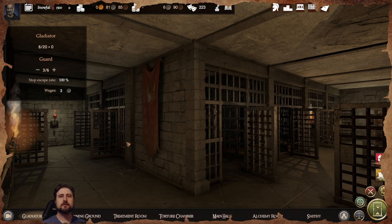Tip number five for the game: your gladiator account can have up to 20 gladiators and six guards. However, your escape rate increases with more gladiators — if you have all 20, you'll be at around 80% escape rate, which is the worst case. Since escaping means losing money, I recommend only going with around 18 gladiators.